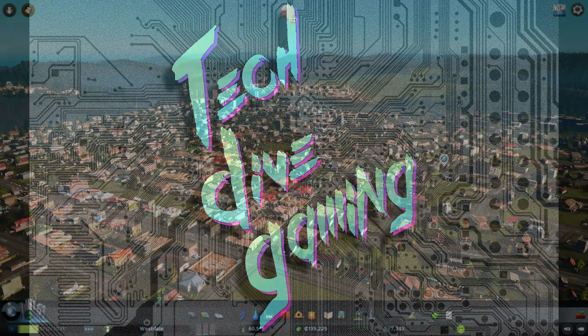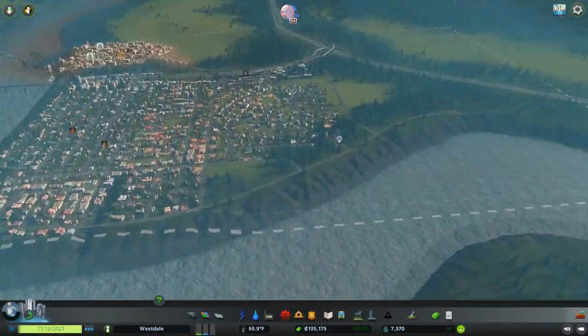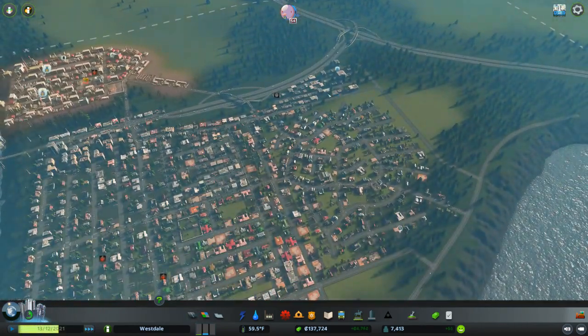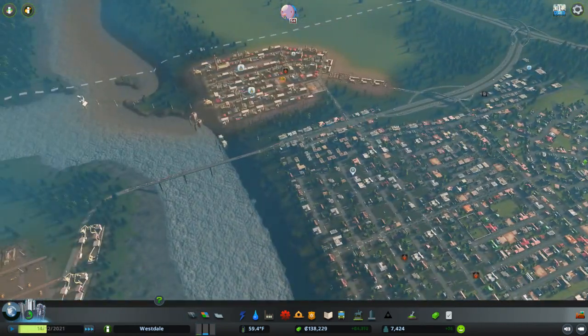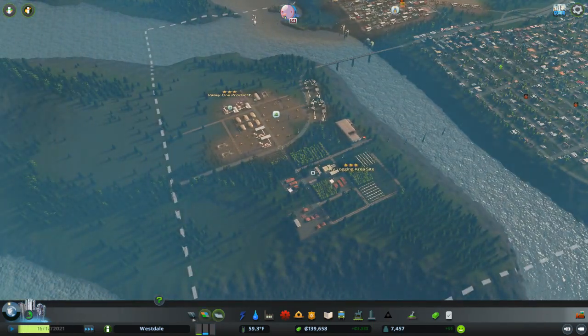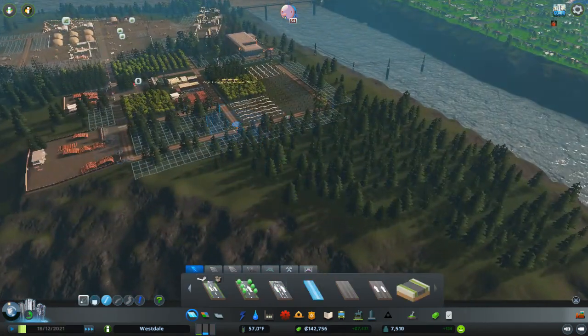Hello and welcome back to Cities Skylines, episode number four. Last time we built this neighborhood over here, some offices, we upgraded our road a bit. We worked on our ore industry, which I'm still pretty upset about. So we're going to kind of ignore that for the time being, and we'll keep working on our timber.